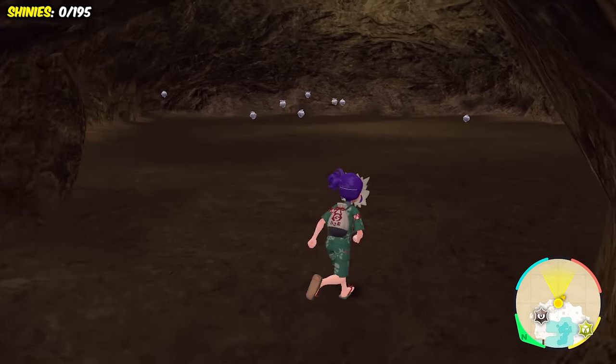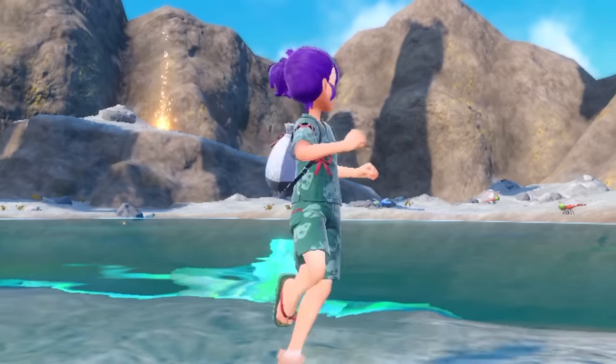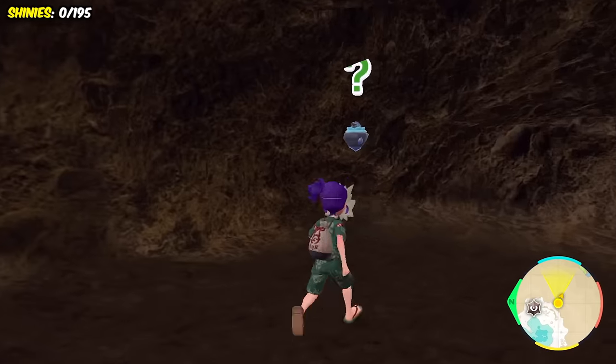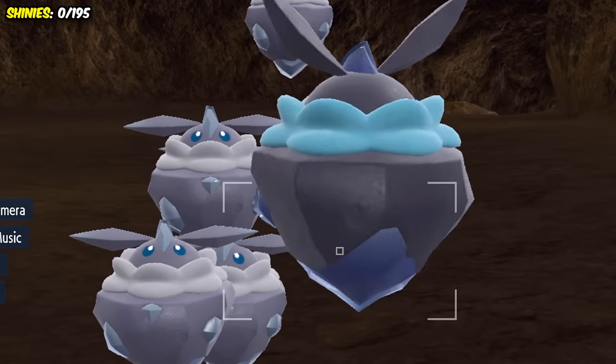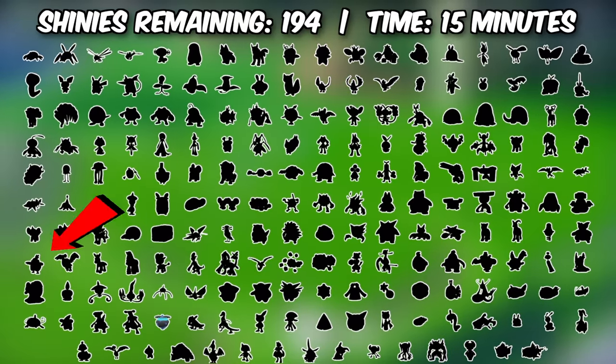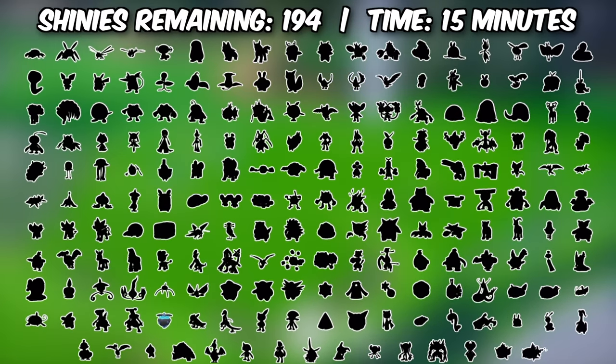I decided to get right to hunting, seeing as completing this challenge is projected to take over 100 hours, and we started with a Carbink, who I found in only 15 minutes using the picnic method in this cave. It honestly has such a cool and underrated shiny, and with one shiny ticked off the board, we now only have 194 more to go.